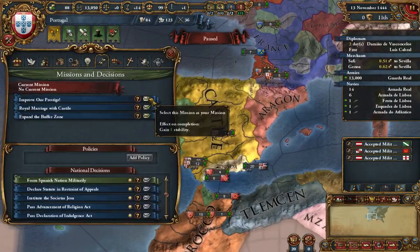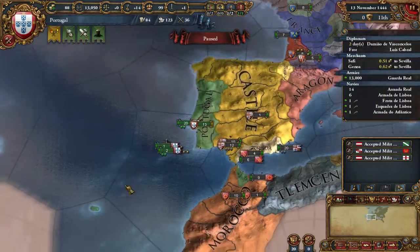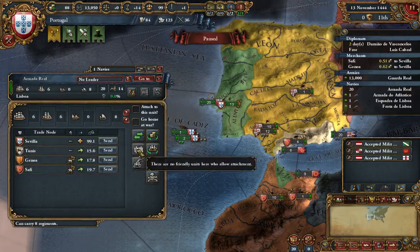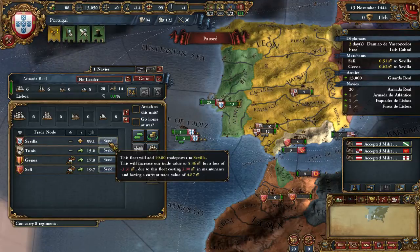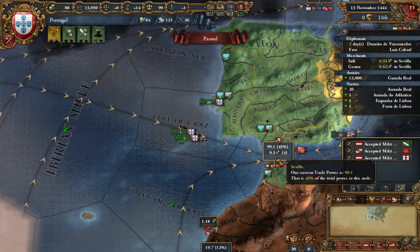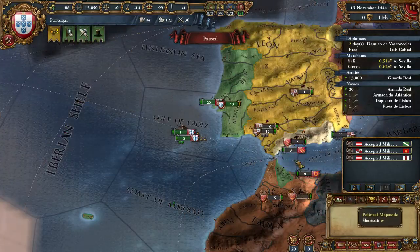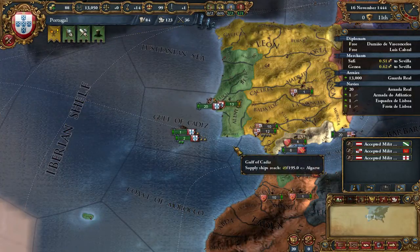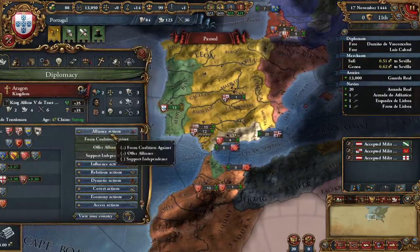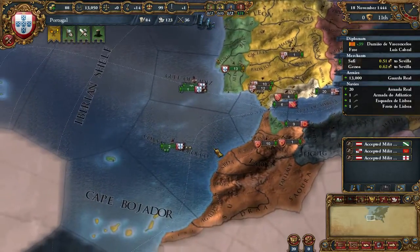Castile accepted the alliance - great. Now they want me to roll in as a quest, which I will do. I'll join those ships and send them to protect trade in Seville, which will increase my trade presence there so I'll make even more money. I'm making 9.75 now and we'll see at the end of the month how much I make.